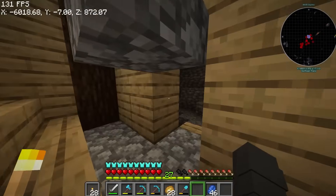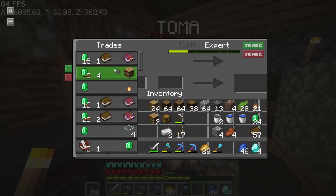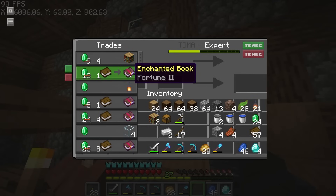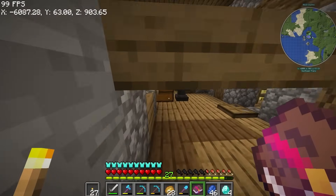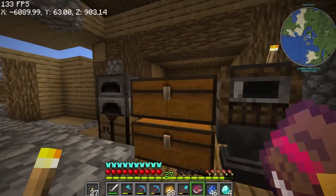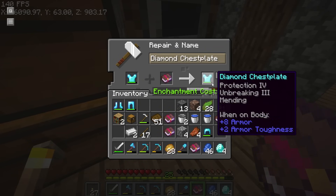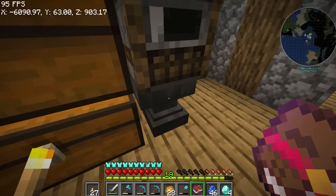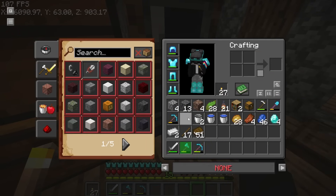Let's go back to the surface and buy mending books, because of course we'll add mending to our armor. Mending, mending, mending - where are you? We bought five mending books for emeralds. Now let's add mending to our armor. Inventory is nearly full. Hopefully my XP is enough. Our armor now has mending. And our axe, and shovel too. Officially all our gear has mending.